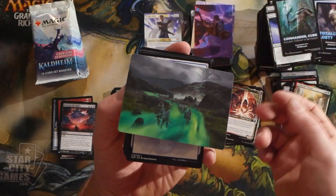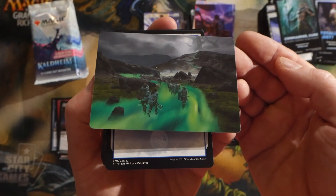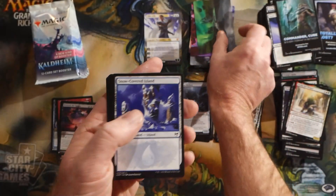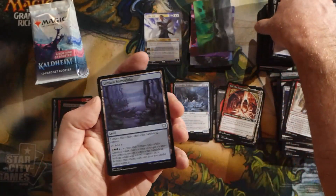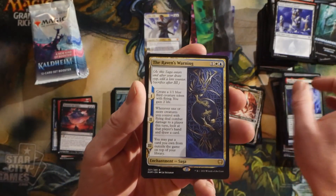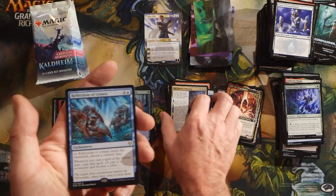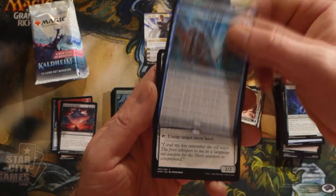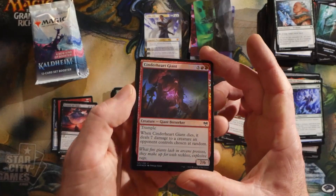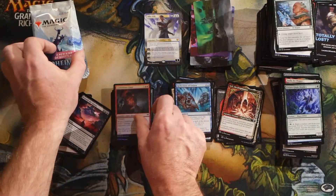Art card — that is fantastic looking, I really hope that comes through in the camera. Litjara Mirrorlake, then a Raven's Warning as our foil. A lot of sagas are back in a big way. Reflections of Litjara, a Sculptor of Winter, and then a foil Cinderheart Giant.